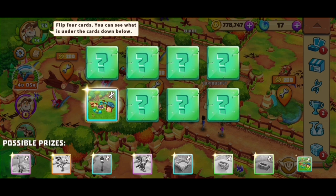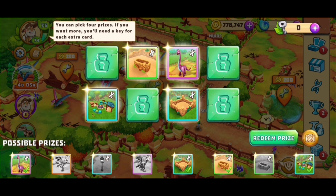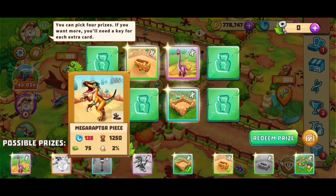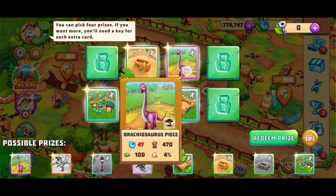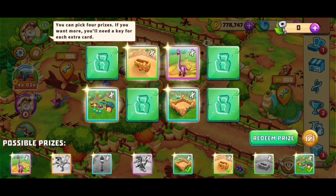Everything else I basically don't need. Let's try — that does not look good so far. We got our brachiosaurus, which was the most important one for me because I don't have that one yet. Now the question is: should I use a key to try to get another mega raptor piece? I think I will not — or should I? There is no guarantee I'll actually have brachiosaurus pieces in every single box; it just says increased chance.